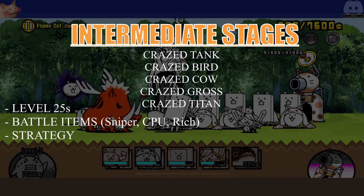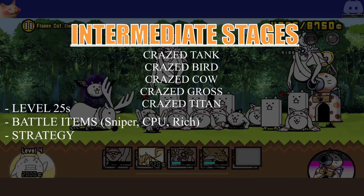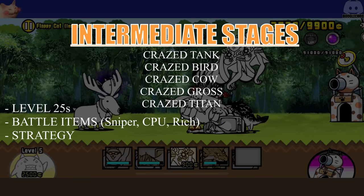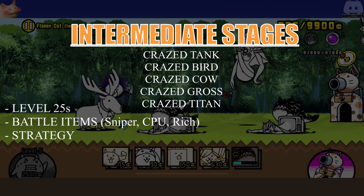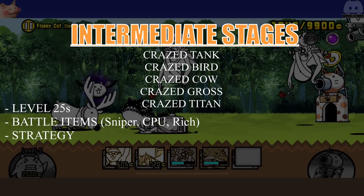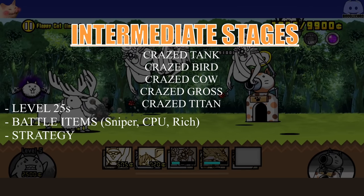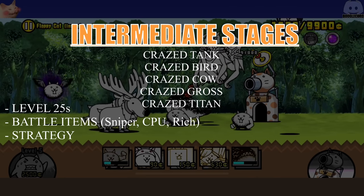Then we have crazed cow, which is firmly in the intermediate stages category because the level requirements are a bit higher — that being level 25 plus, even 30 — but the stage itself is very easy to do. Next up is crazed titan, which is also an intermediate stage leaning similarly to crazed cow, where you might need a bit extra levels and a bit more preparation. The stage itself is pretty easy but there is some RNG involved, which is why it's in the intermediate category.